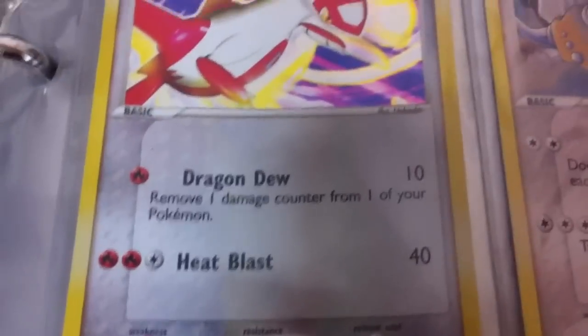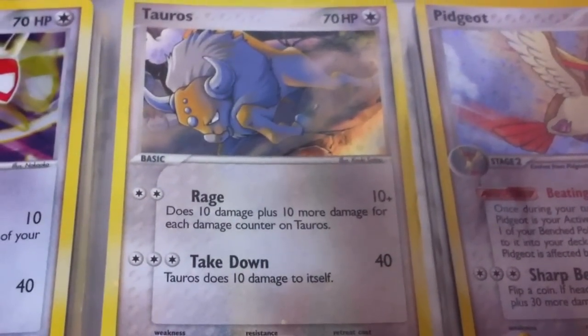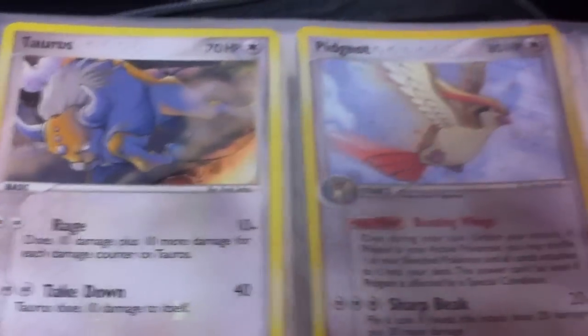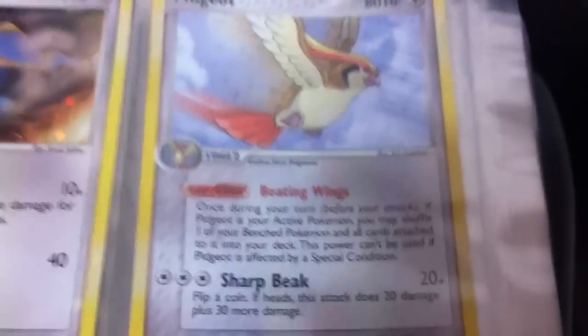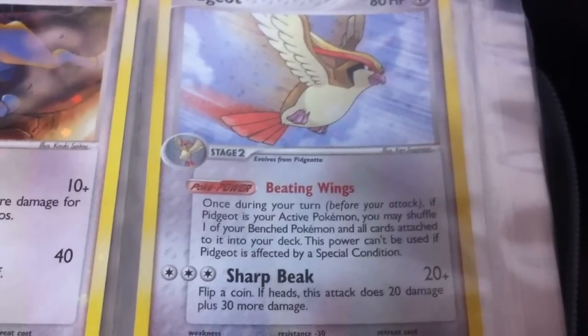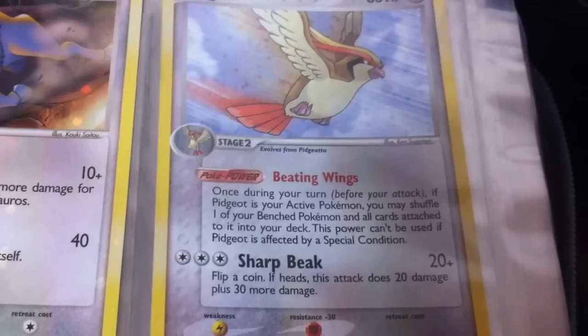And then the accompanying Latias. A Tauros promo with a cool picture. And here's the Pidgeot that's a reprint of the e-reader set one — just a promo version with different art, not quite as good but still pretty neat.